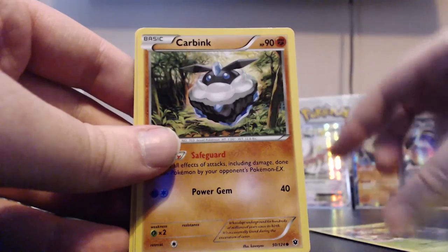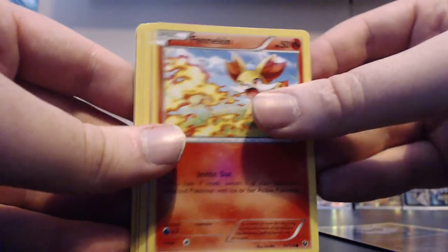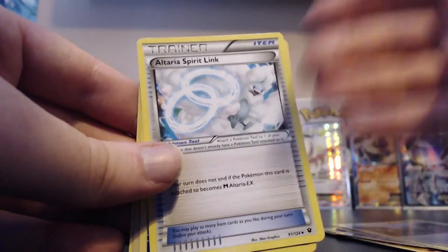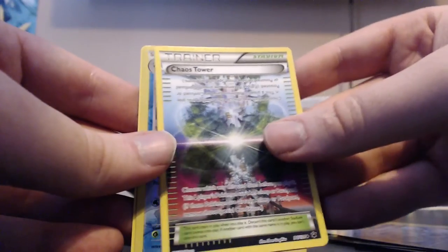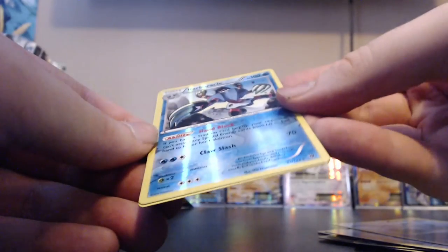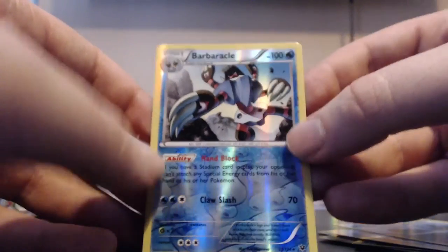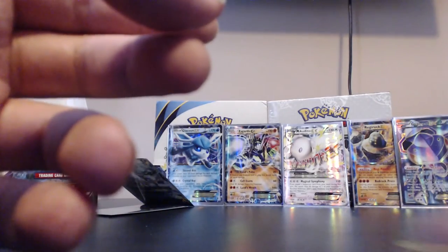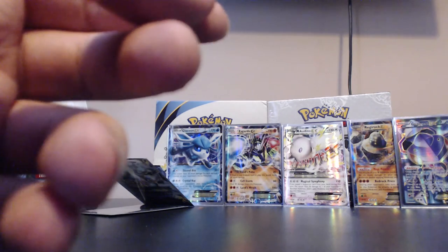Pack: Dedenne, Carbink, Fennekin, Solosis, Riolu, Team Rocket's Handiwork, Altaria Spirit Link, Chaos Tower. Our reverse is a Barbaracle - and that is a rare - and our actual rare of the pack is an Omanyte. I know we got the Omanyte Break version earlier.